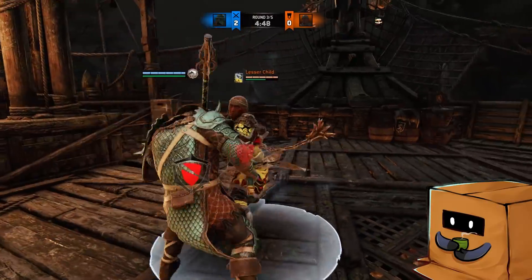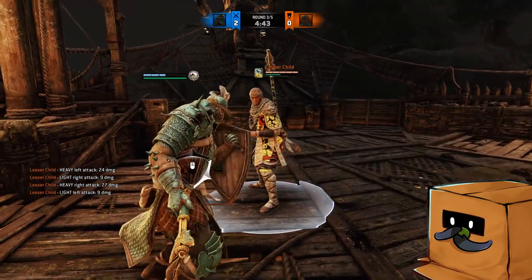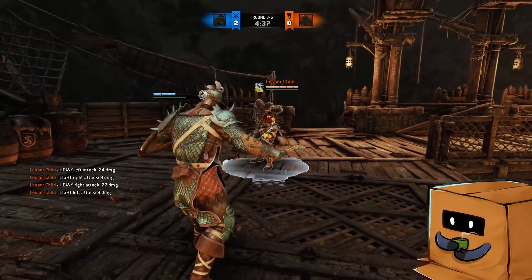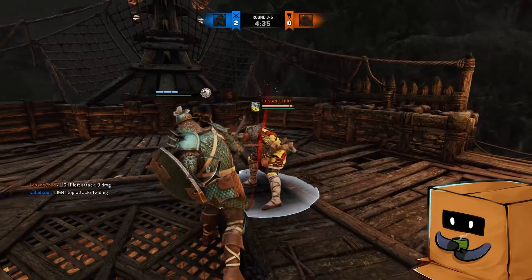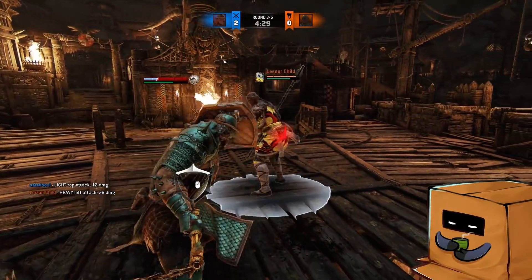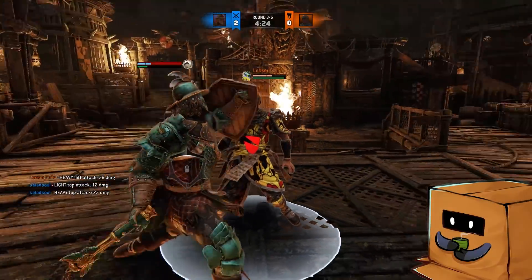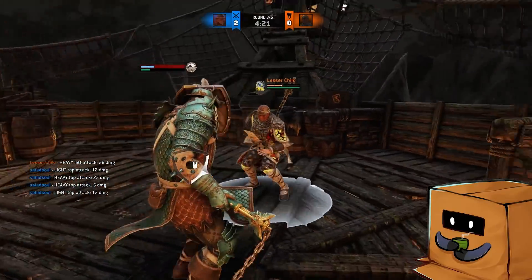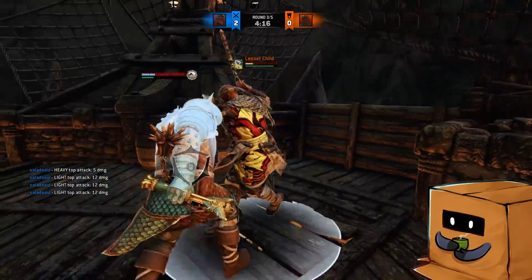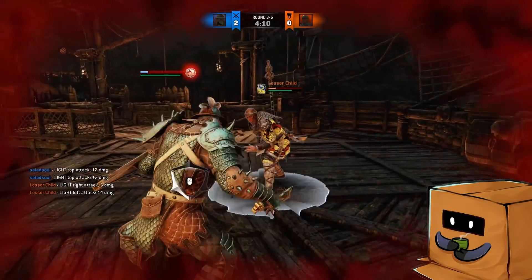Heroes with delayable or very slow dodge attacks are the ones you have to be careful with when going for the full block, because you will get punished. In most regards it's probably better to not use it, but a lot of people are dodge happy and want to try to punish you. So it will be a read on both ends, which is quite fun. However, it's going to be very annoying if you're using a hero that doesn't have viable pressure compared to Conqueror, because his defensive game is incredibly good and now that he has good chain pressure, he's a hero you have to make a ton of reads on to actually win.